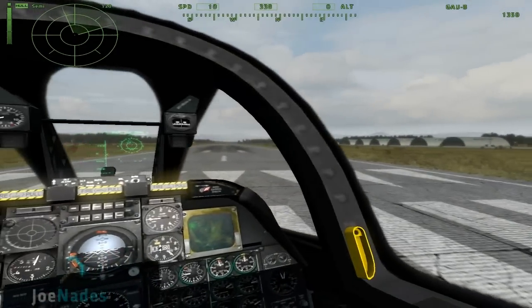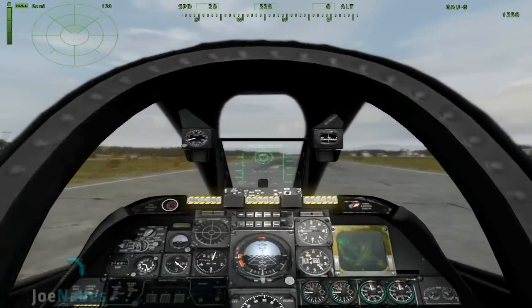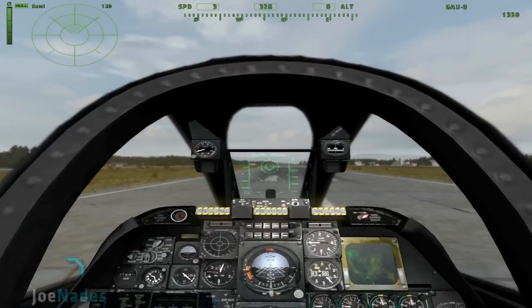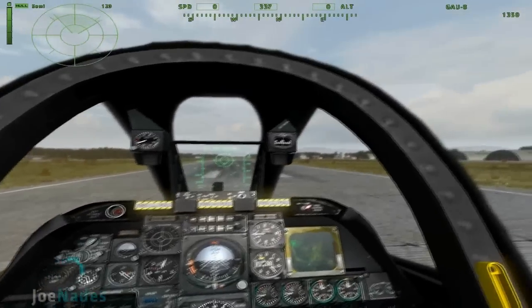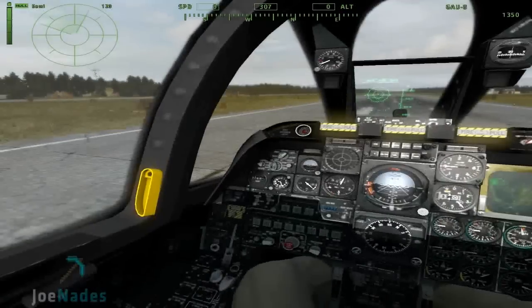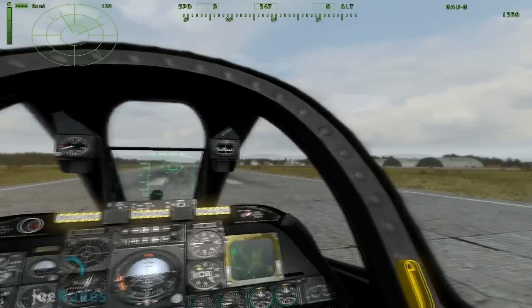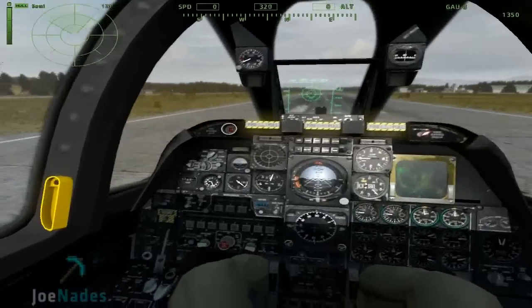I'm just getting onto the runway here. It doesn't matter which side of the runway I'm on — I'm just going to show you guys how to take off. Now, on a lot of servers you'll have to request take-off clearance, because they simulate real life — you don't just drive into a runway and take off. You'll have to go onto TeamSpeak and say, for example, 'A10 requesting take off.' But for the sake of this tutorial, I'm not on a server — this is just a mission I knocked up quickly.